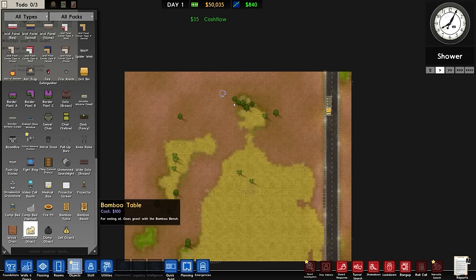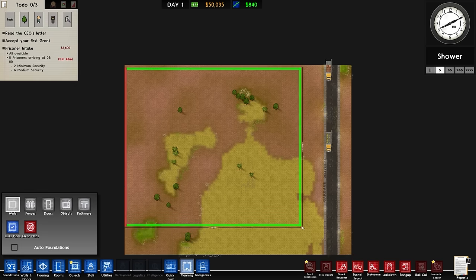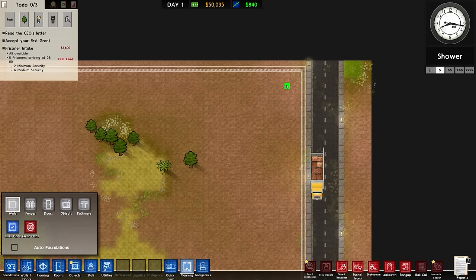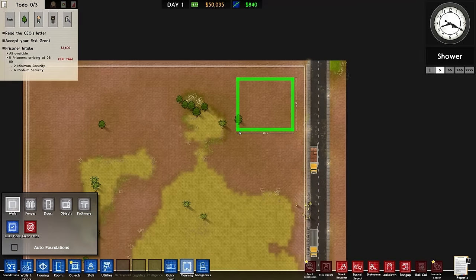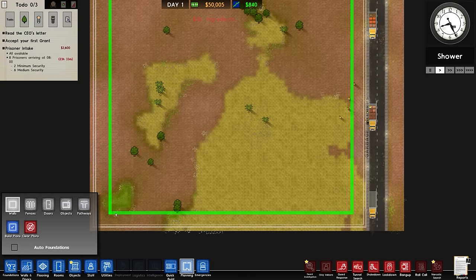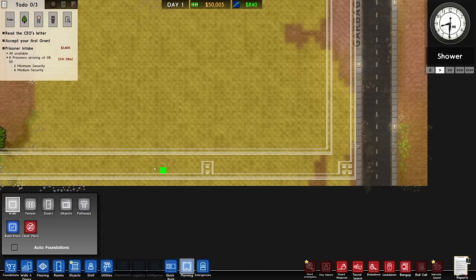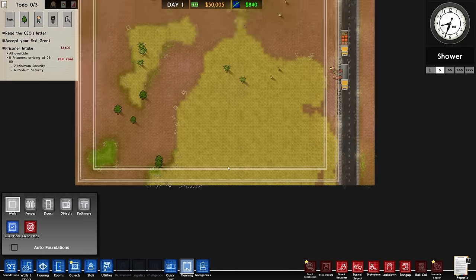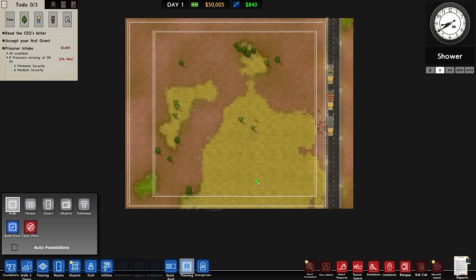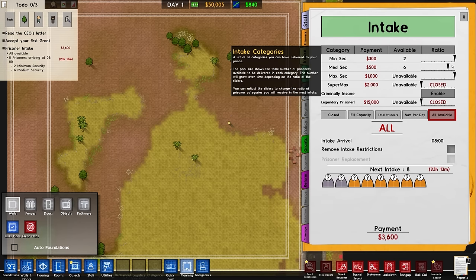The game hasn't been great at giving us trees to dismantle — it did that in the last series too. So this is episode one: it's all about planning. I want a wall around the outside — I think three distance apart because I plan on having guard towers, and we want space to walk around. Over to intake: turning on the intake for all prisoners, then closing it. Turning off min-sec because we want the highest possible.